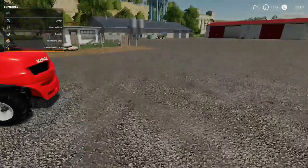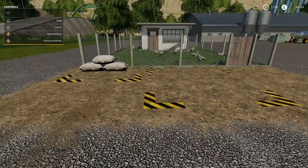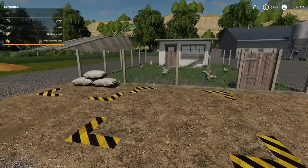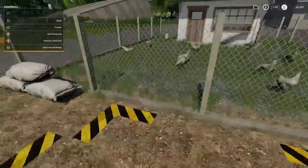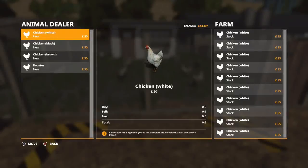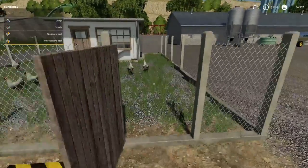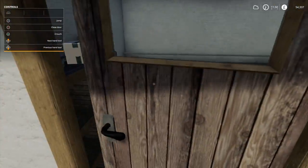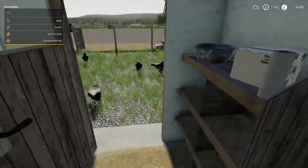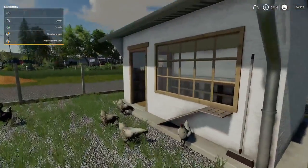Moving on, the German Chicken Coop is 20,000 pounds to buy, minus 15 on slot count, will hold 70 chickens, 10 pounds a day maintenance. You drop the food off in there and eggs should be appearing - it's also the buy point. It said the eggs are inside in boxes which I thought wasn't very clever if you can't get a pallet in there. But it looks nice - done a good job.